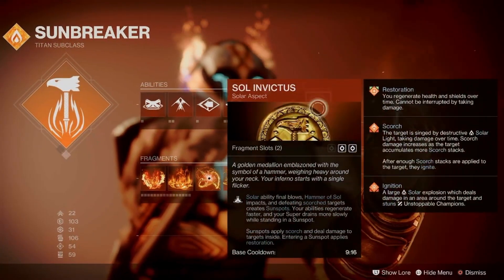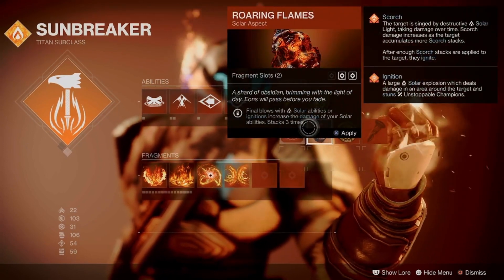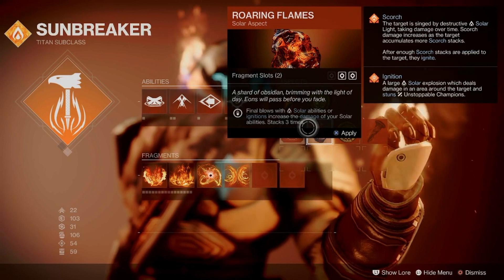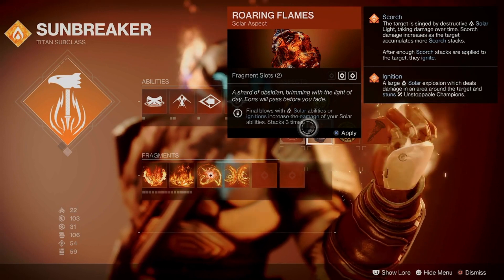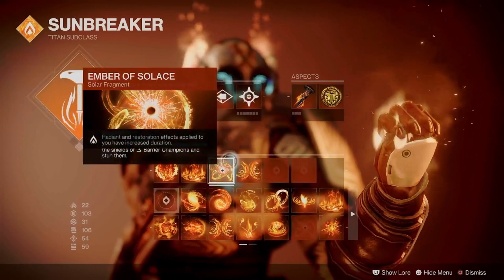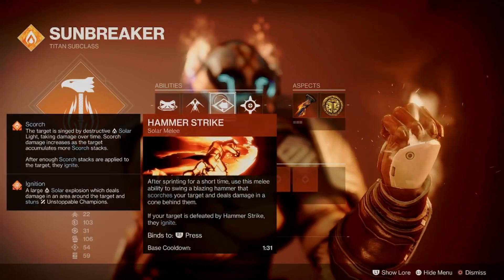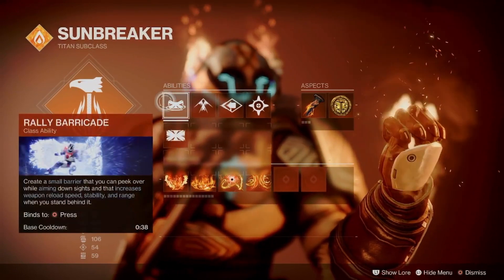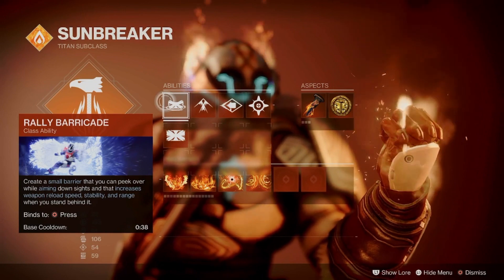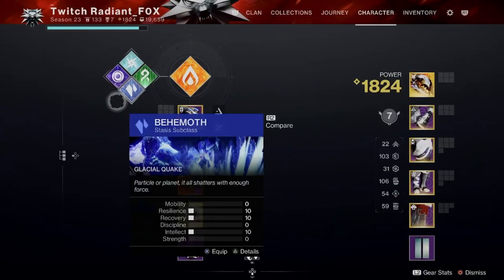With Consecration for our Aspect as well as Sol Invictus. The reason I'm going with this instead of Roaring Flames is you're not going to go around bonking anything with a hammer in the GM — most people can't do that and they're not going to survive. With this Aspect you can kind of stun champions, scorch, and due to the fact that this being a solar season it is very, very good to invest in these sort of builds. Pairing that with Ember of Char, Ember of Solace, Ember of Imperium, and Ember of Ashes. We're also using Healing Nade, Hammer Strike, whatever jump you want. I use Rally Barricade due to the fact that it just comes back faster, and if you take enough damage the barricade will give you a Sunspot and heal you. We're pairing this with Hammer of Sol as well. These are all the builds I'd recommend for Titans this week.